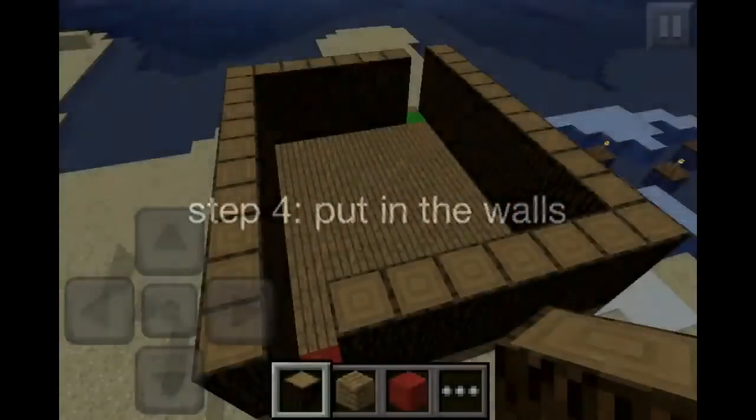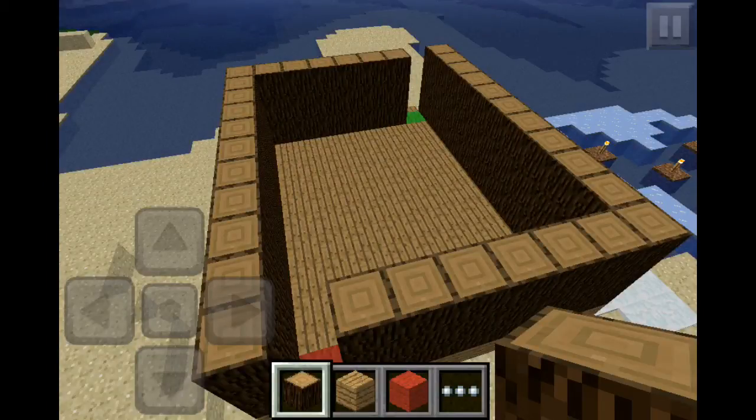Step 4: let's put in the walls. Any block will be good — you don't have to use wood.